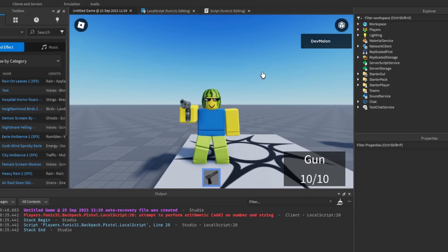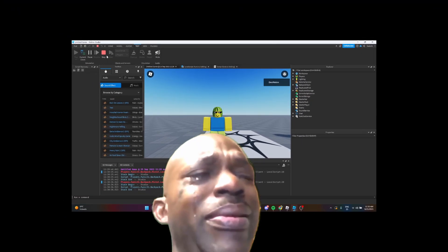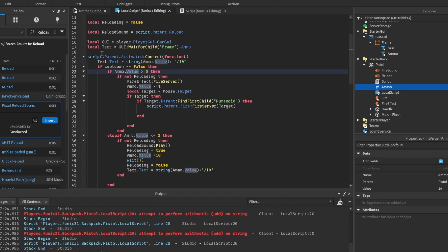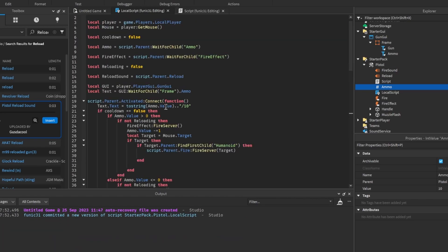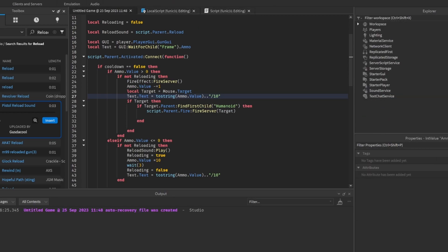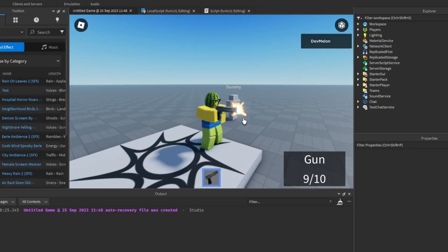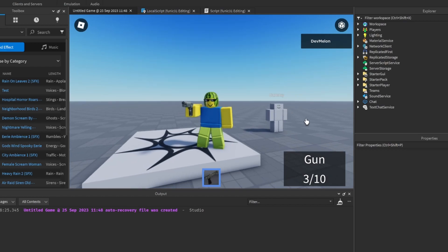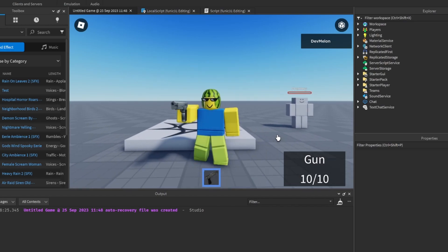Now if we equip the gun we can see our GUI appears, and when we shoot the count updates. It's okay to have a lot of errors — this is totally normal when you code by yourself, it just takes patience. After debugging, the problem was a `..` concatenation instead of `+`, and `tostring()` was needed. After replacing the corrected code, we can see that when we shoot the number changes, when we press R to reload it goes back to 10, and it all works correctly.